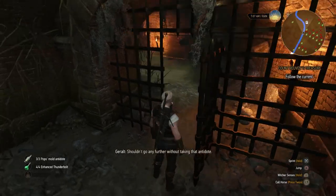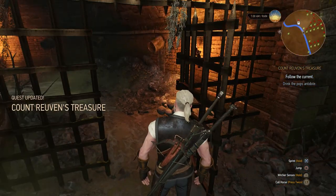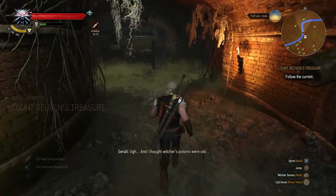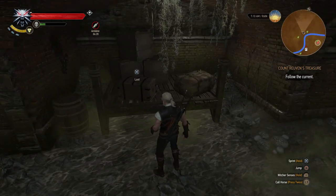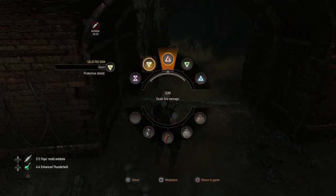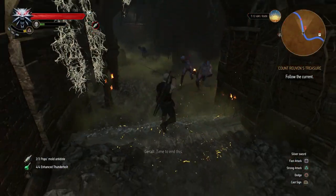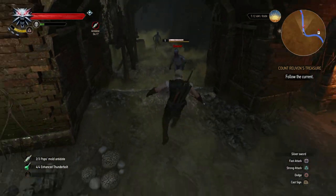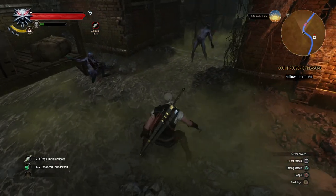Shouldn't go any further without taking that antidote. We've got the antidote in our inventory right there. The guy gave us some antidote which will make us not take damage from the smoke in the sewers, because it's quite deadly. We've got some enemies up front of us here. My God, they put too much smoke in this game - it doesn't run well on PlayStation 4 when there's smoke on screen. The framerate just drops. It's so annoying.